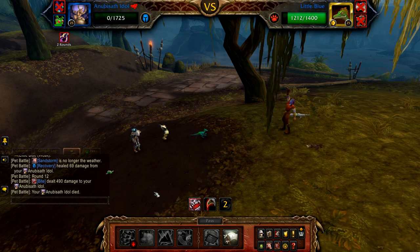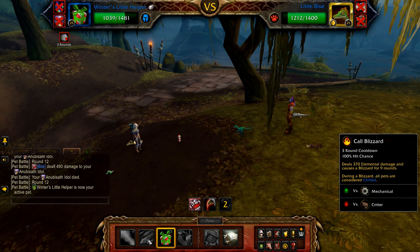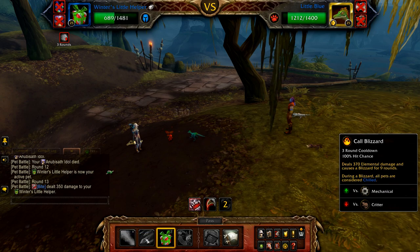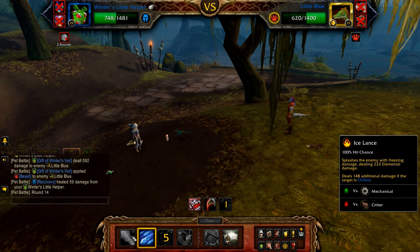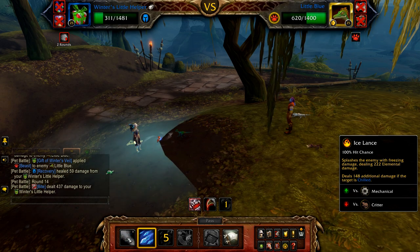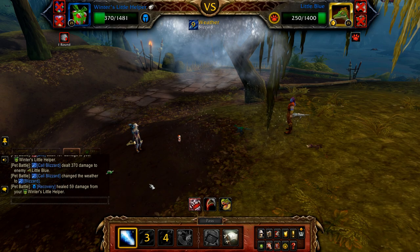If your Idol is defeated, your remaining Helper enters. Start with Gift of Winter's Veil, followed by Cold Blizzard, and then Ice Lance until the fight is done. As mentioned, the RNG here is wide-ranging so expect it to take a bunch of tries.